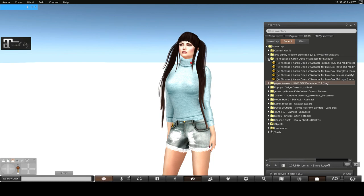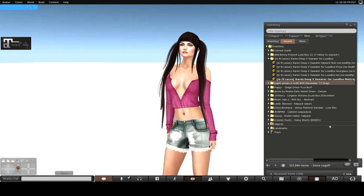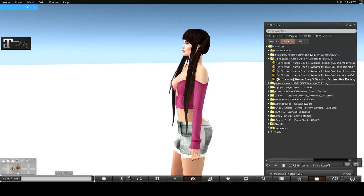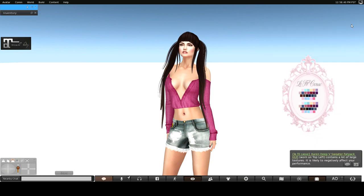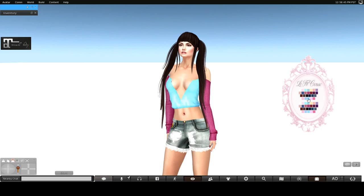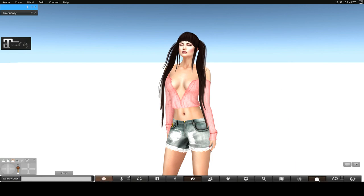Love Phil Kes is next and this is a Deep V Sweater. It comes in Freya, Hourglass, and Isis. Oh look at that — how pretty, gorgeous! It would look great with a skirt or a pair of pants. Here's the HUD — oh, aren't those pretty colors! You can wear each section in separate colors or put them all together as one color. There's quite a variety of colors, and that is from Love Phil Kes.